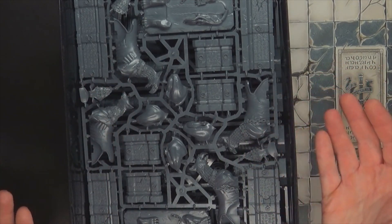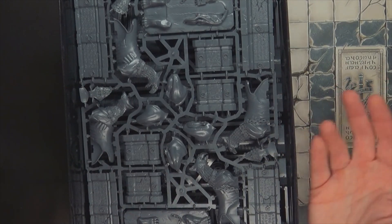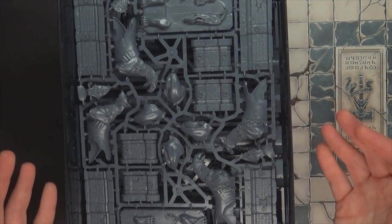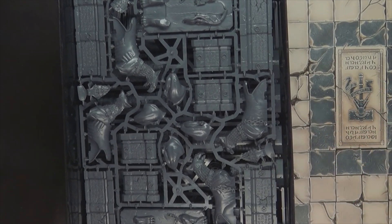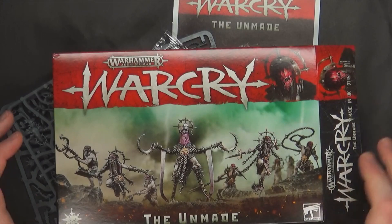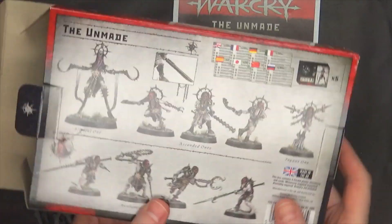It seems like if you're starting out or just want some Sigmar terrain on the cheap — relatively cheap, it's an expensive hobby — $90 doesn't seem too bad at retail. Plus we all know there are discounts out there. First out of the gate is going to be The Unmade, that Saw 3-4-5-6-7-to-infinity-looking warband here.